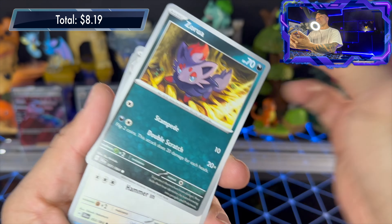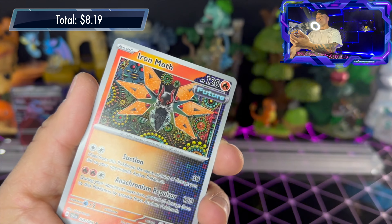Yo, what is going on, welcome back to the channel, it's your boy Twisted TCG! Today we're gonna take a look at mini tin case number three. We went through two mini tin cases and I think the odds are pretty good of getting rares and illustration rares. No special illustration rare yet — there's a bunch of illustration rares worth a lot of money in these mini tin cases.